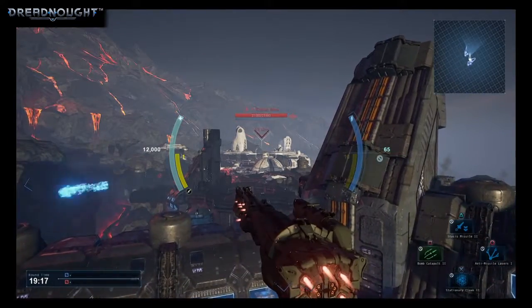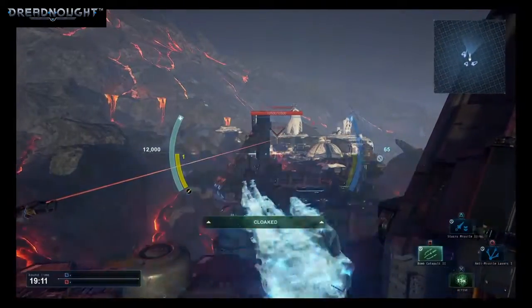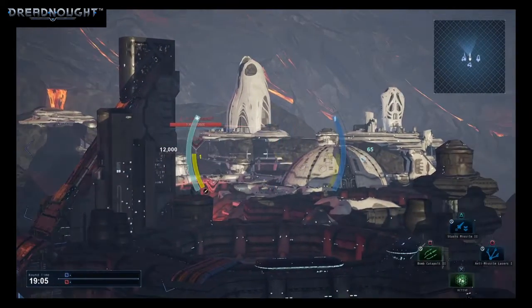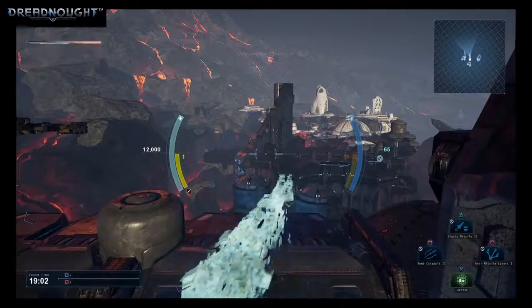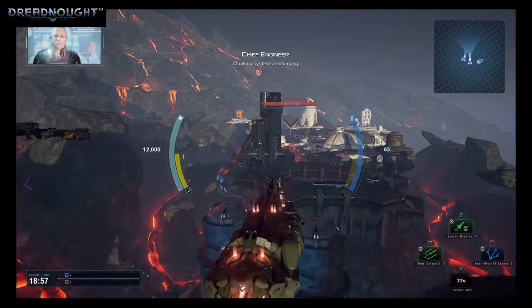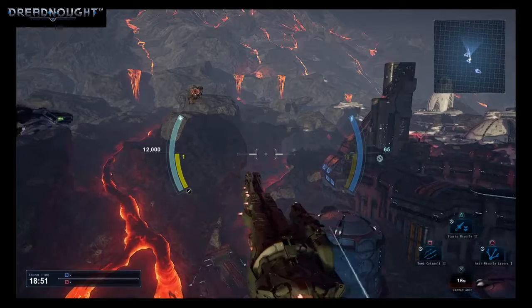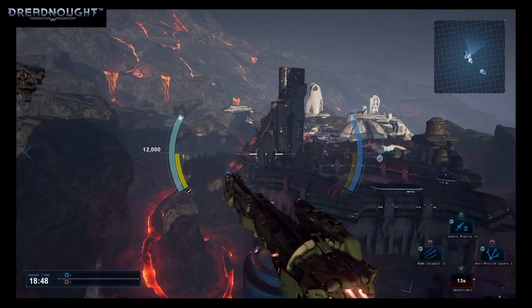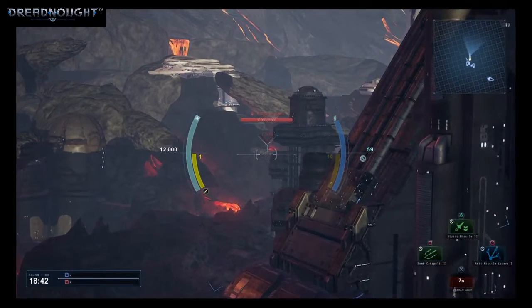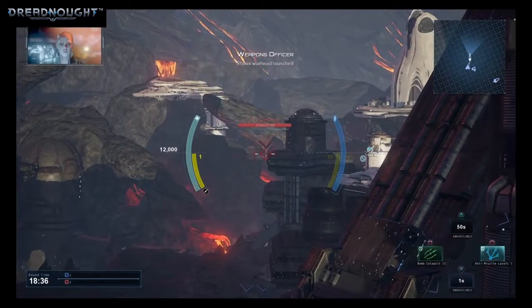Catapult locked. Engaging cloak. Stasis warheads got a lock, Captain. We're locked on. Cloaking systems recharging. Full power to maneuvering thrusters. Catapult locked. Stasis warheads targeting the enemy ship. Stasis warheads launched.